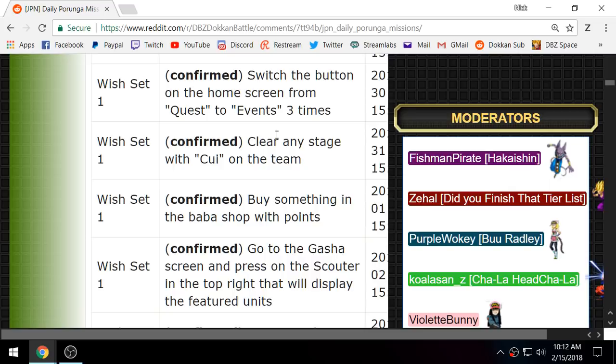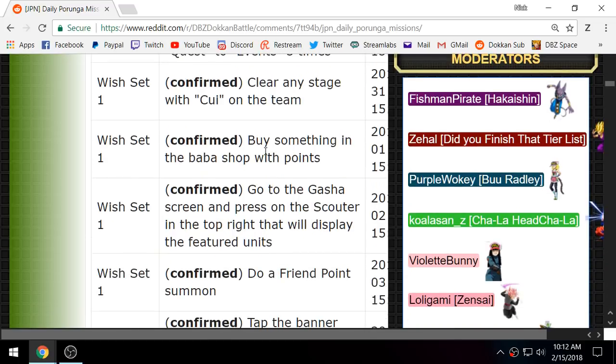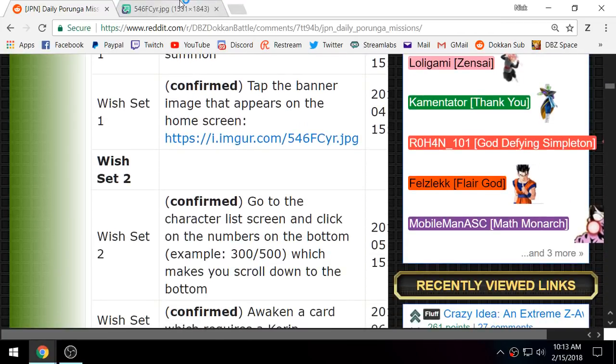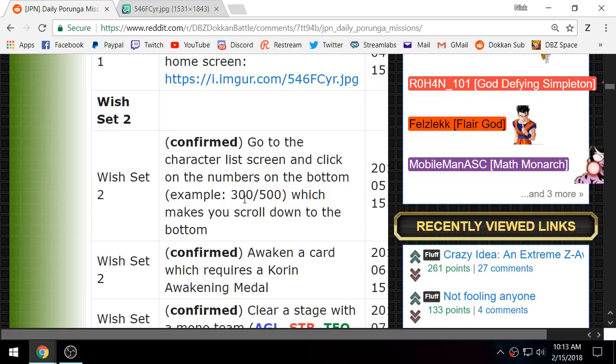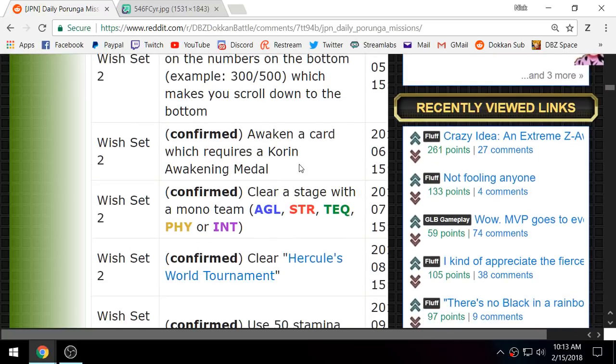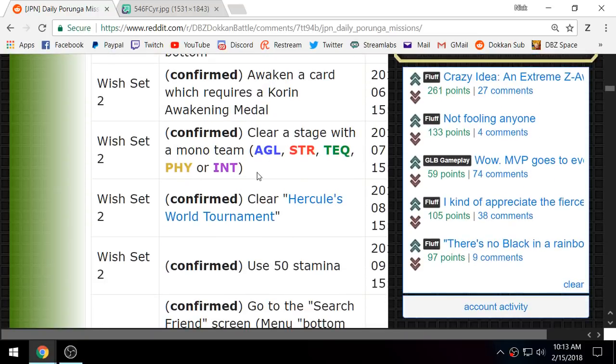Set 1: train one character, switch the button on the home screen from Quest to Event three times, clear a stage with Qui — the Frieza soldier in the Baba shop — for one incredible gem, buy something in the Baba shop with Baba points, click the scouter on the summon screen, do a friend point summon, and the seventh dragon ball is to tap the banner. Set 2 starts with going to the character list and doing the fast scroll — it must be on the character list screen, not the train screen.